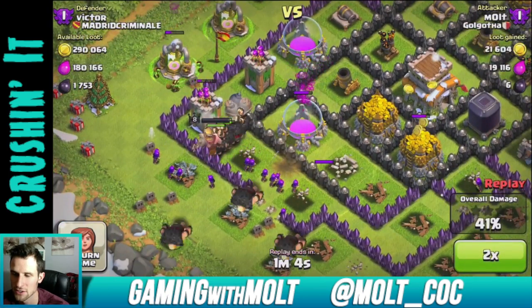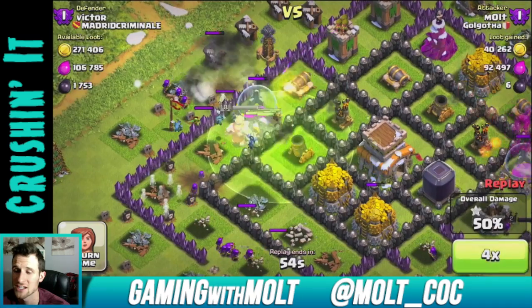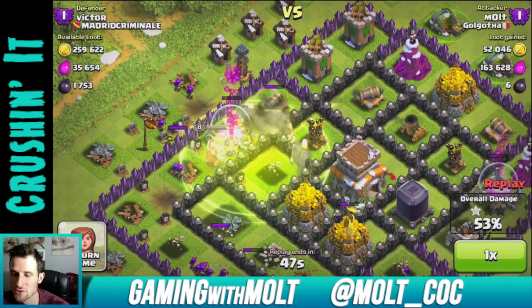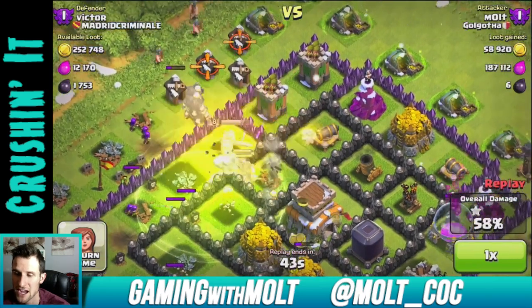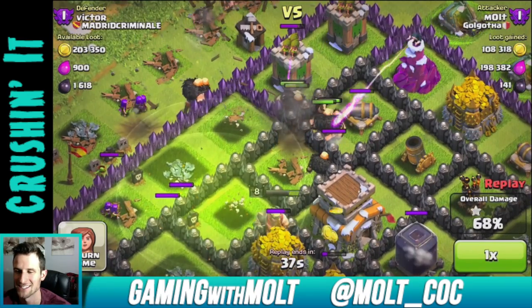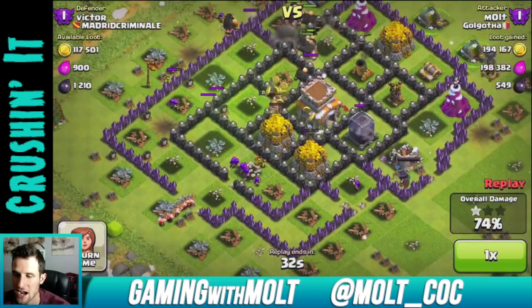Fast forwarding - there goes some of the giants, there's a giant bomb right there. Giants are still working their way around. Level 6 giants are awesome, they have so much health. I'm going to drop that other jump spell right there and you'll see them jump over and get those two defenses. I should have dropped it a little bit further to the right so it reached up to those walls, but it looks like it helped anyway.